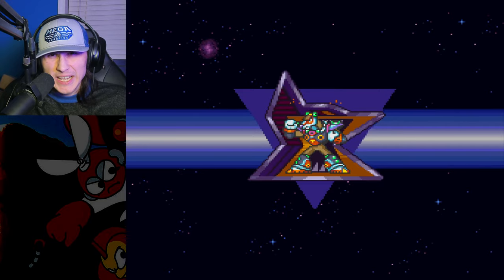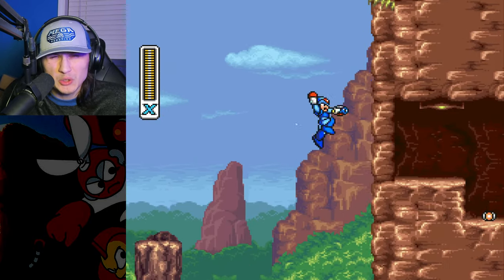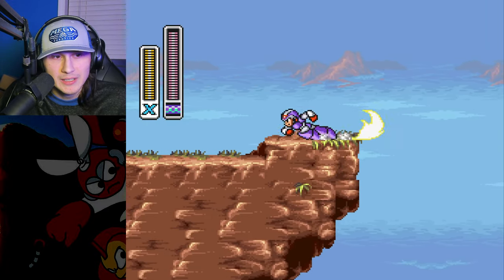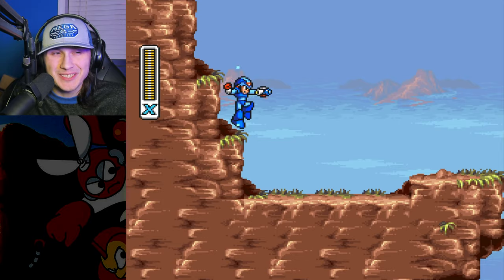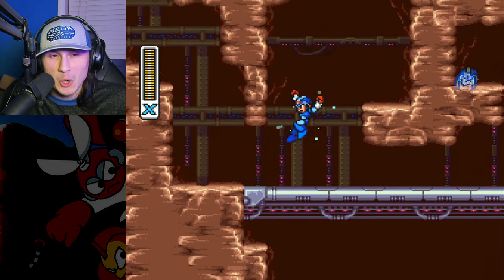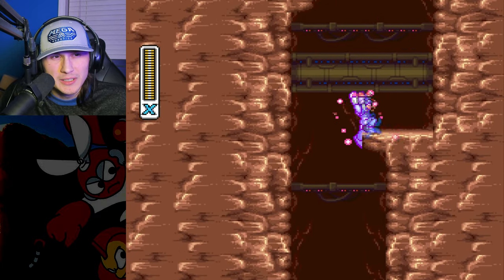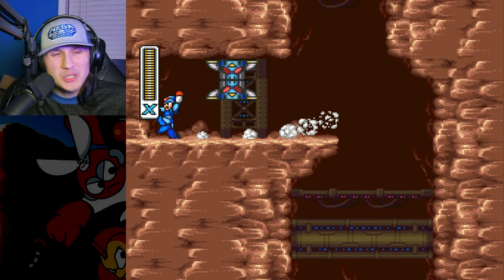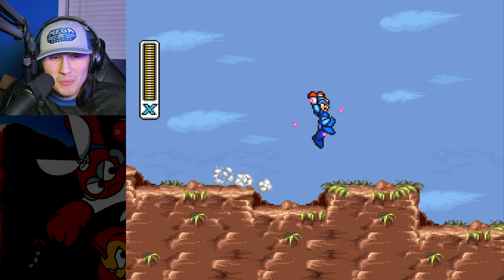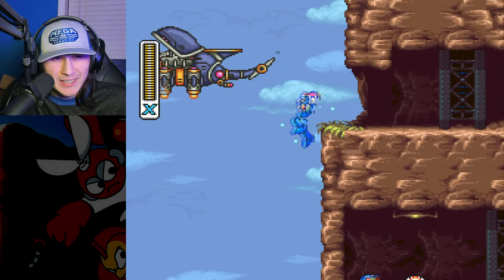Next up we have Flamestag — the deer — and this is one of my favorite stages of all time, one of my favorite soundtracks as far as Mega Man music goes. We're immediately using the grappling hook to get a sub tank — that's not how you're supposed to get it, by the way. There's a heart tank over here, and using the grappling hook to get in and out before it closes — oh my gosh, I have trouble getting in there before that thing closes, let alone in and out. TAS is just another level.